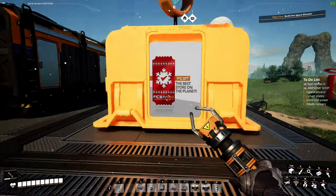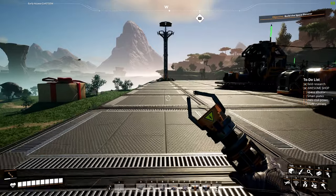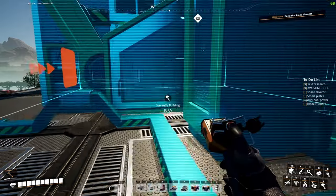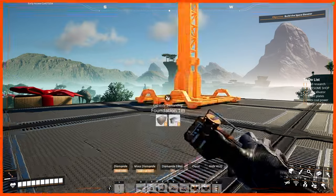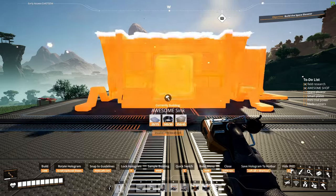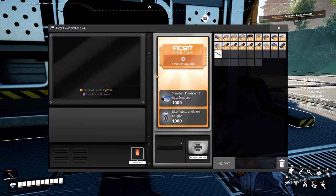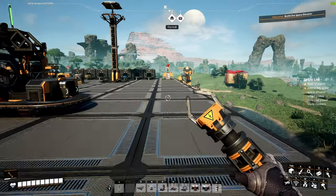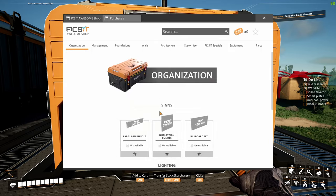We're going to put the awesome shop just in this corner right here — it's a Christmas-style awesome shop. Before we dive into that, I'm going to place the awesome sink so we can start throwing stuff in there and it'll start giving us tickets. We do have a decent amount of tickets right now — I have 25 in a container. We'll put the awesome sink right in this corner, and it does require some power.